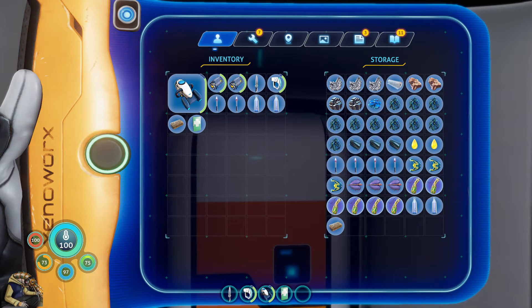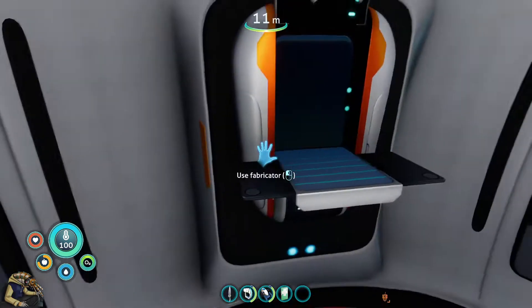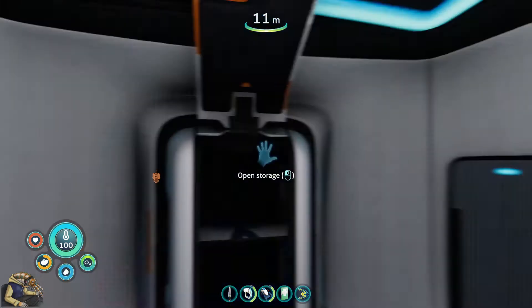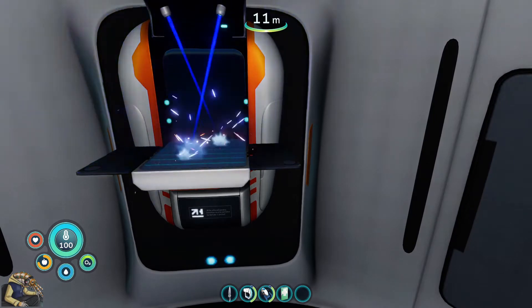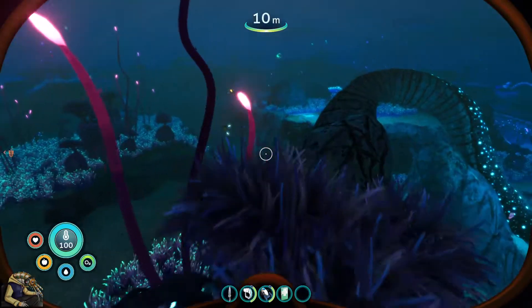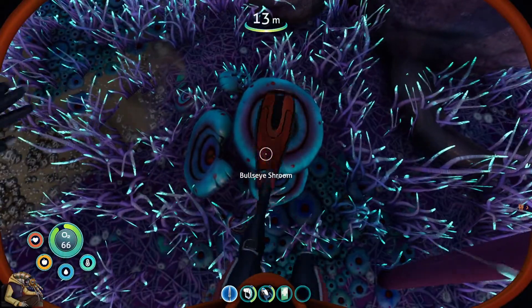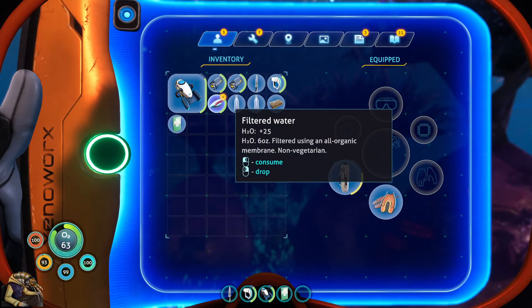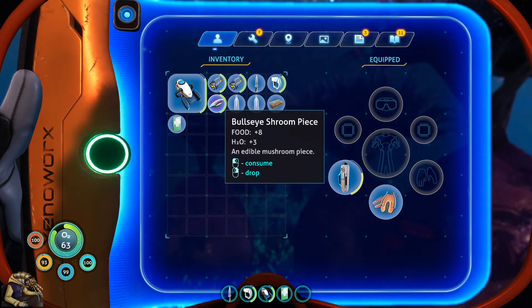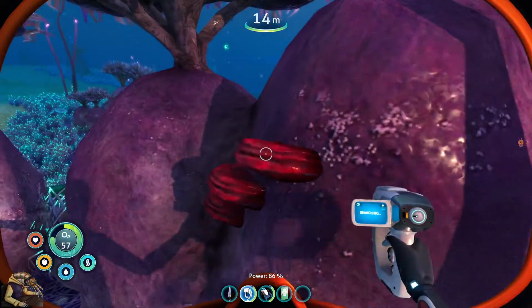We just have to find the stuff now, which shouldn't be that hard - he says and then struggles to find anything. I don't need the flares, I have the lamp and two batteries for gadgets. Could use a fishy though - give me that little fishy, I need to eat it. Where should we go? Let's try a shroom. I can take stuff from here - food and O2, water, edible mushroom peas. Just an edible thing.